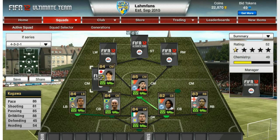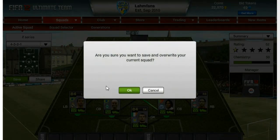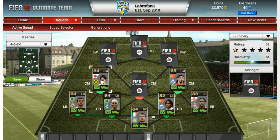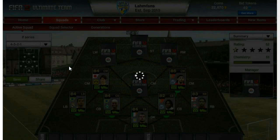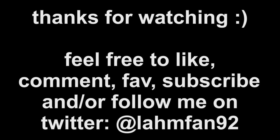I move him on the left side of the center midfield to get a little chemistry link with Naldo, and also move Dani on the right, because I think I want to play him there — but I'm not 100% sure on that. So the total coins we've spent so far: 494,600. Thanks for watching this episode, guys. If you enjoyed it, please don't forget to hit the like button. You can comment on Inform Kagawa — what you think about him, if you have him in your squad. Maybe you can fave the video.